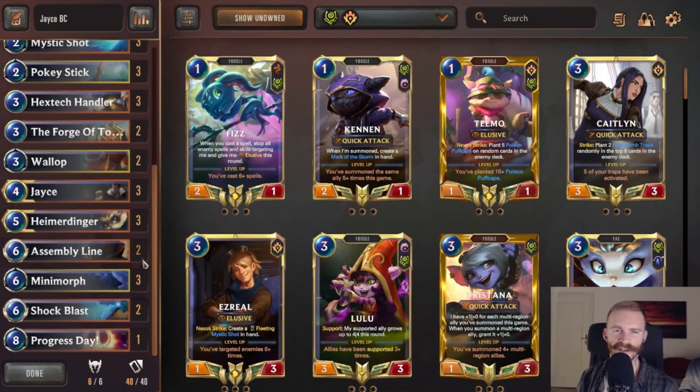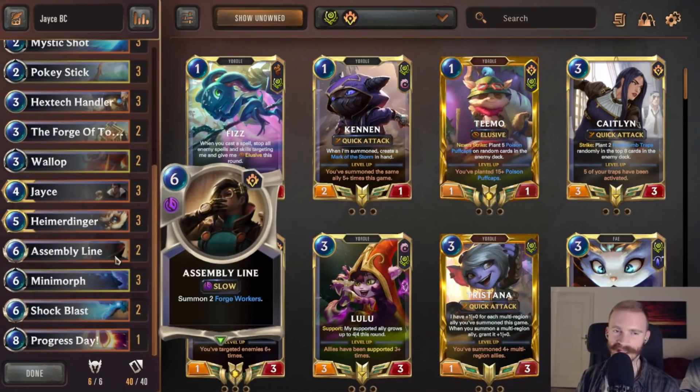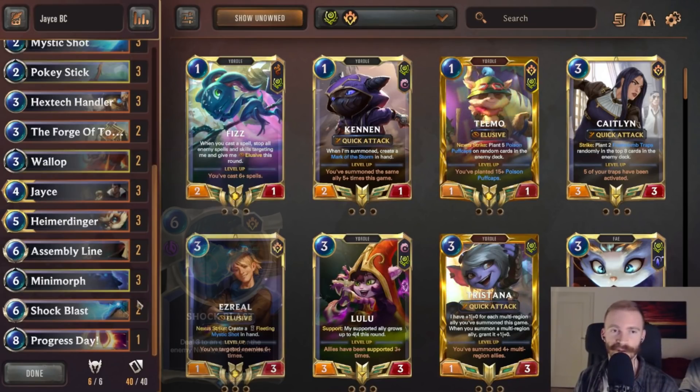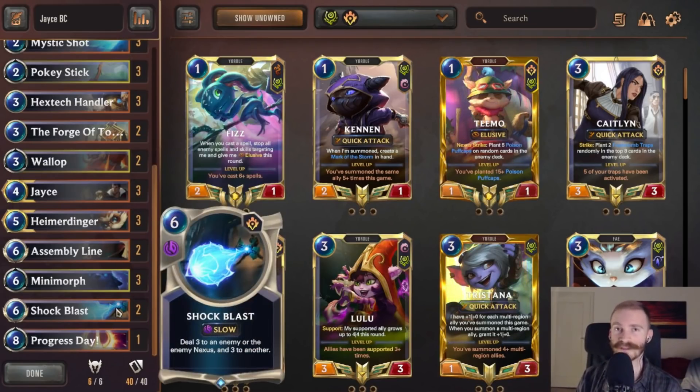Besides that, Assembly Line and Shock Blast are board building tools, as well as blockers, removal, and burn. Especially if we have Jace on the board, Shock Blast can be 6 damage to our opponent's face - very potent finisher.